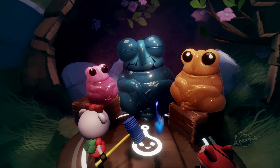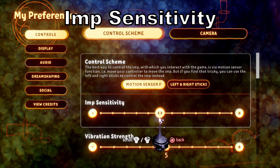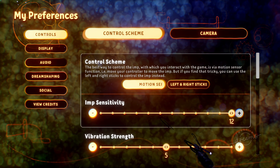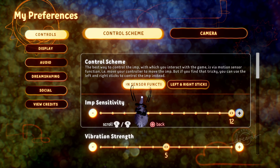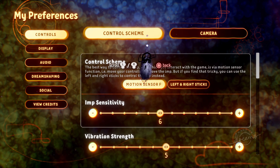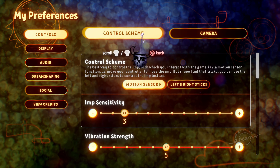First tip is IMP sensitivity. This is the first thing I adjusted when I started the game. It starts off at six, and if you go all the way to the right it'll make it very loose and fast. I like it all the way to the left around three — that's more manageable for my preference. As soon as you start the game, this is something you want to adjust immediately.